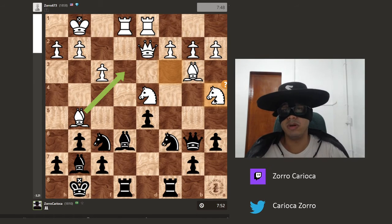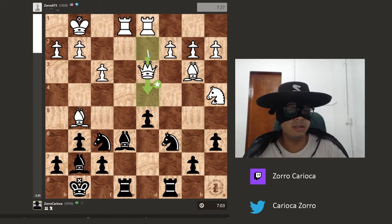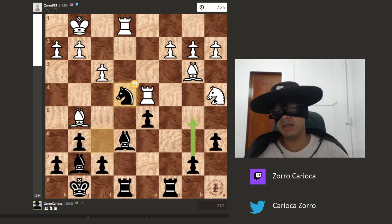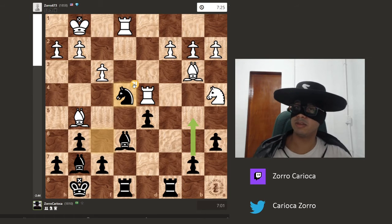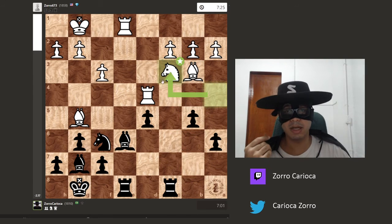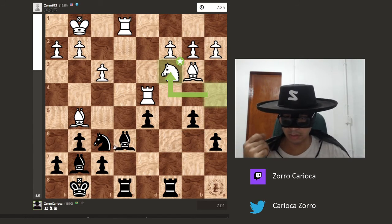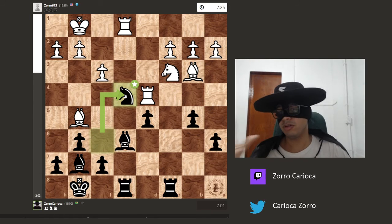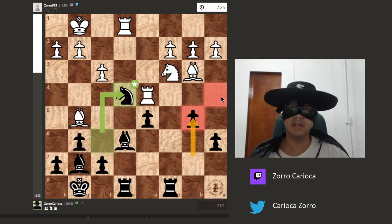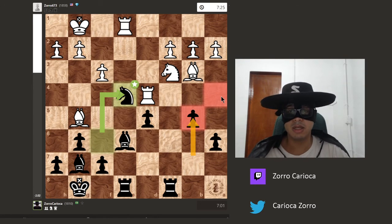I noticed that move was bad and tried to understand why. After some thought, I decided: queen takes, knight takes, and rook takes d4. After this move, I have a very nice knight jump to e4. The computer does not like this move very much because it prefers b5 — and when the knight comes back to c3, then it suggests the move knight to e4. So the idea of knight to e4 is correct, but playing b5 first, kicking the knight from e4, is a little bit more precise.